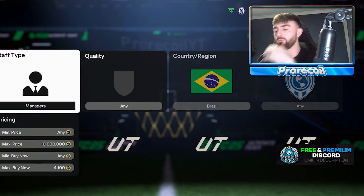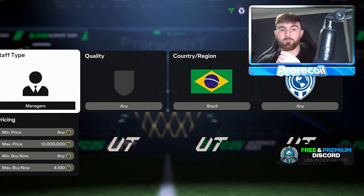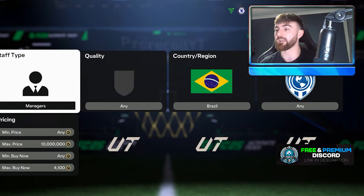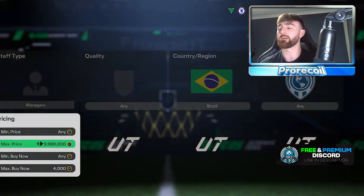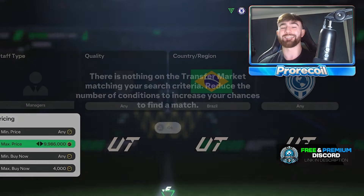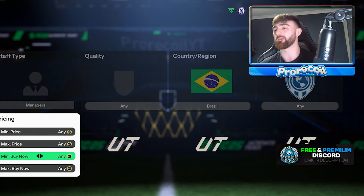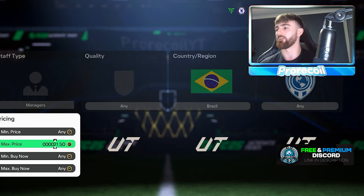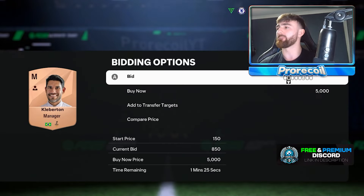We're going to sell this one at 4.4 - normal pricing. EA tax on 4.4 is 220 coins, which means we get 180 back, which is not bad at all. Now of course we can just simply snipe these Brazilian managers, do compare price. But what we can also do if we want to is bid on these. And bidding, in my opinion, is the absolute goat this year. I'm a bit of a bid boy right now.